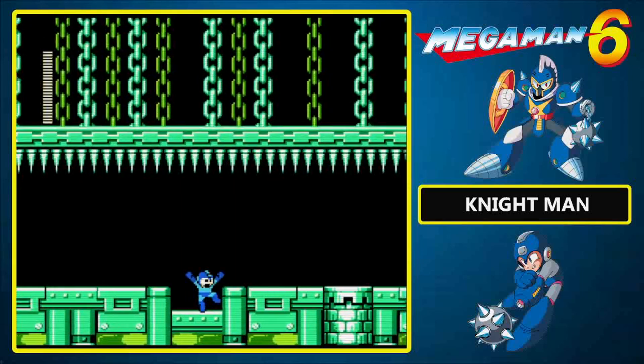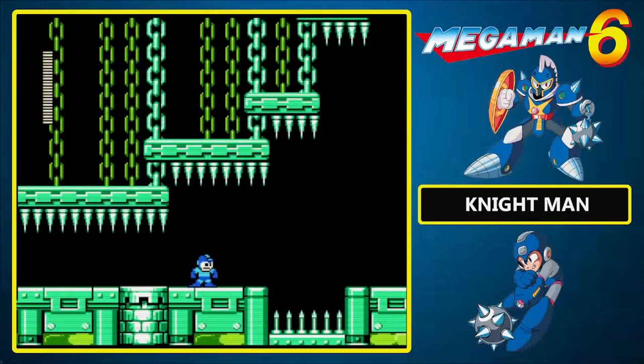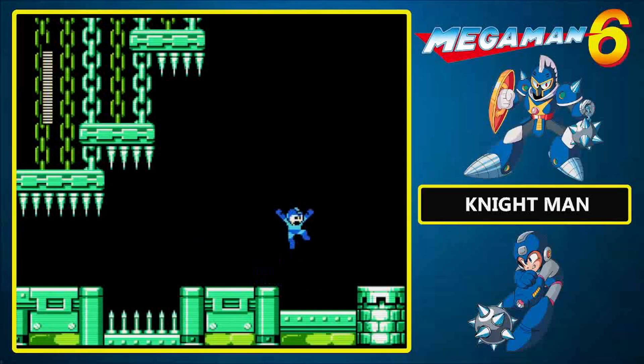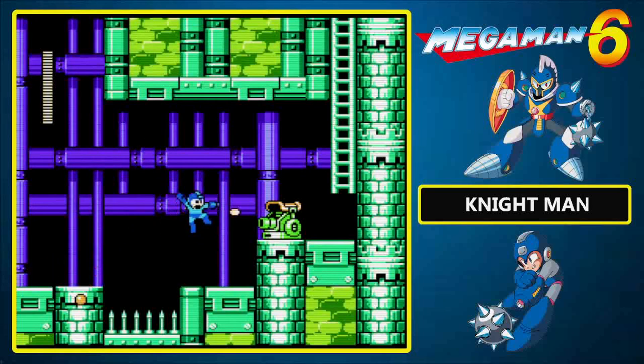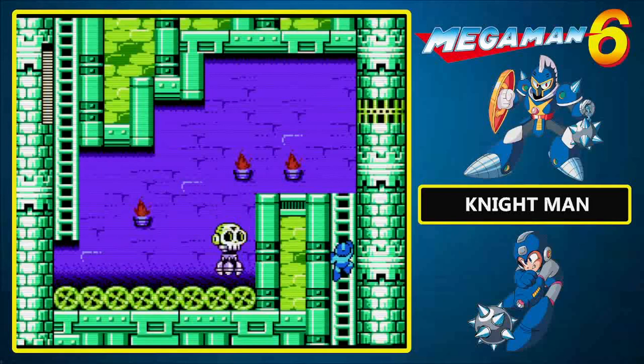It should be worth noting that all 8 Robot Masters are based in a real world location. In the case of Night Man, he's from England, which is why we're inside a medieval castle. Another new enemy: To Tebow. To Tebow is a little annoying — it lobs a shot at you, then moves its shield up and shoots you again. The only time to nail it is when its shield rises. And say hello to Skull Walker — except it's jumping instead of walking. That's logical.